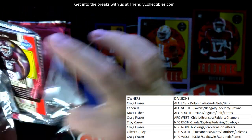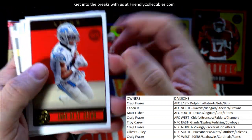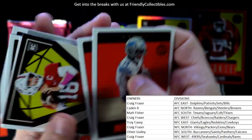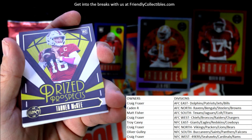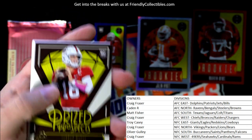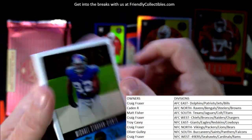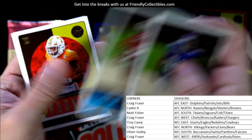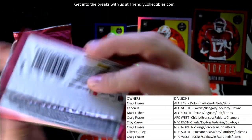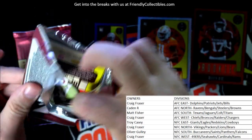Three packs left and we still need two autographs. Unless the points card was in place of one of the autographs, we'll see. We have a prized prospects Tanner McKee rookie card - we'll have to look old Tanner McKee up. Nothing too crazy yet. I'm hoping we get another rip card. Two packs left in Legacy and still haven't seen an autograph.